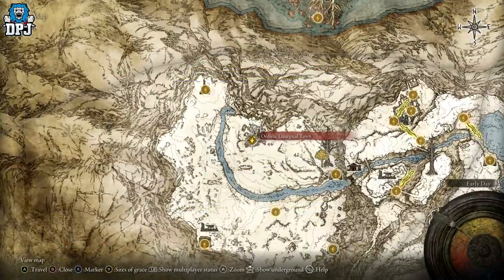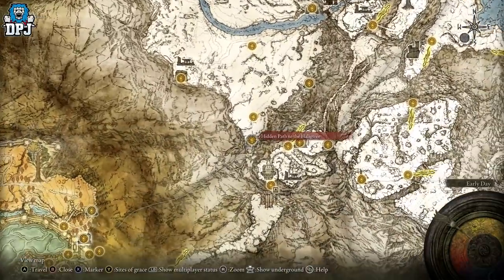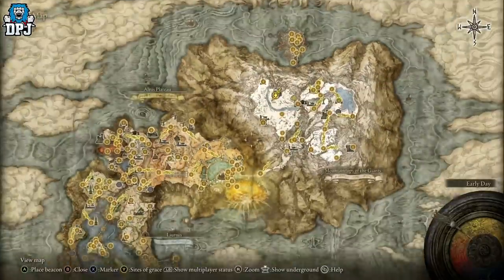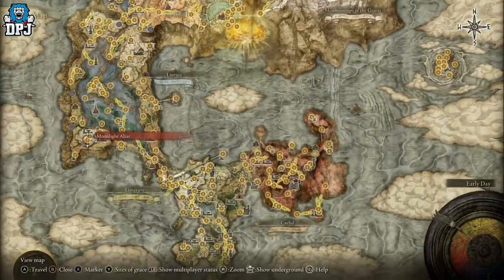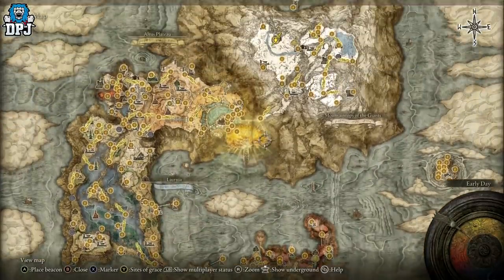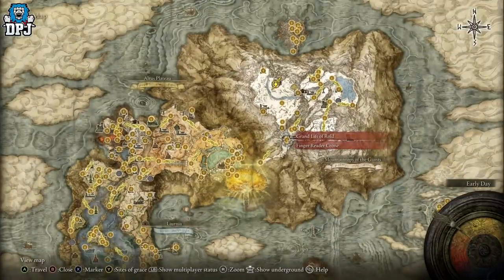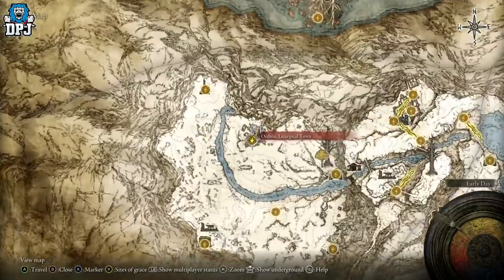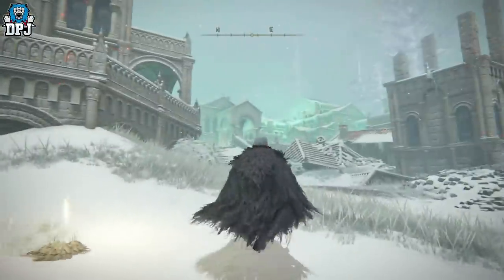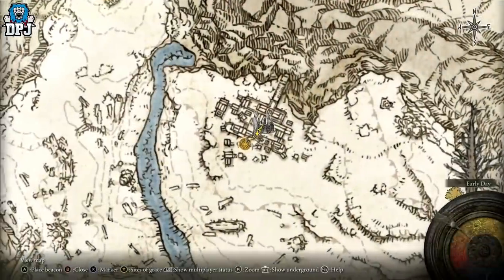This town right here — the Haligtree inner town — you need to come up to this spot. To get up here you need the Haligtree Tree Medallion. You get one half from Commander Niall within Castle Sol, and the other half comes from an NPC further down. If you don't know about the Haligtree Tree Medallion, I'll link a video in the description — it's called '13 Secret Areas and Hidden Paths.' It'll show you exactly how to get up here and what you need to do once you're here.